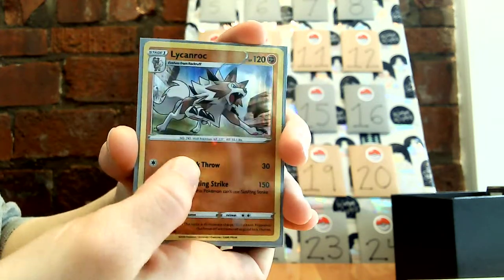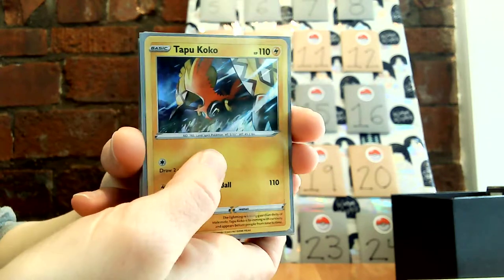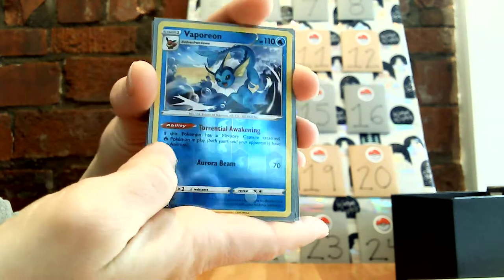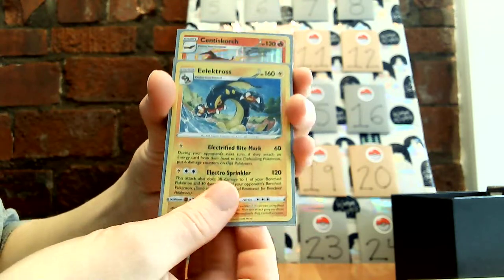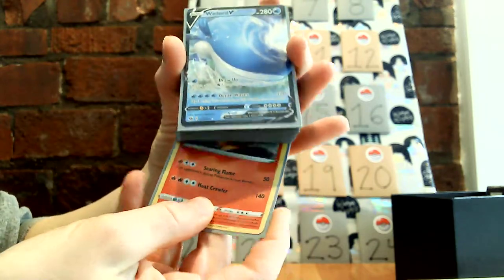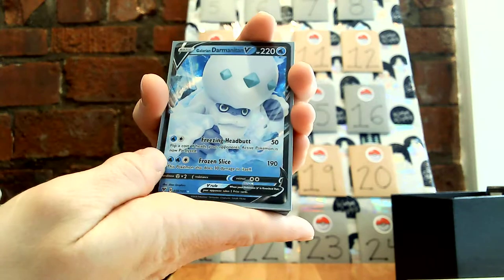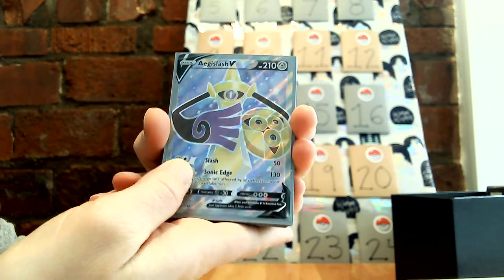Dusk Form Lycanroc. Tapu Koko — what's interesting is that one's holo but I guess you can't see it that well in here. Vaporeon. Electross. Centiskorch. Wailord V — I always love full art cards. Galarian Darmanitan V. Aegislash V — I actually got two of these, which is pretty cool.